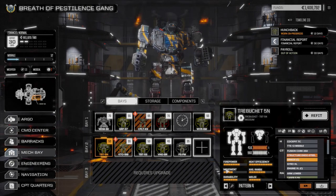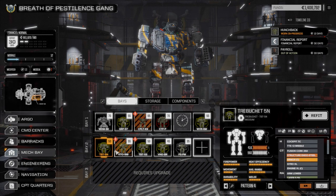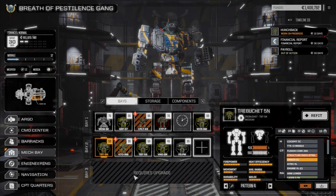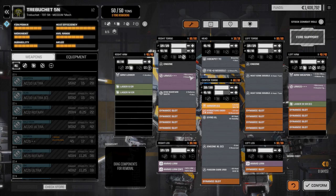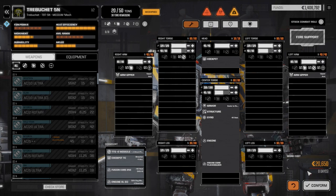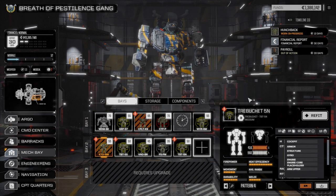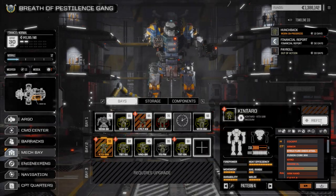Next step is to strip everything off the trebuchet so we can start working on the kantaro. Actually, let's work on the catapult first - no wait, we can't or we'll run into material issues. We're going to take the trebuchet, go to refit, strip everything off it, and then do the kantaro first - yes, kantaro first. Then we'll worry about switching back for Animal in the 5n. We'll confirm stripping the equipment, though it's going to burn through our cache fast and probably take months to get everything back up.